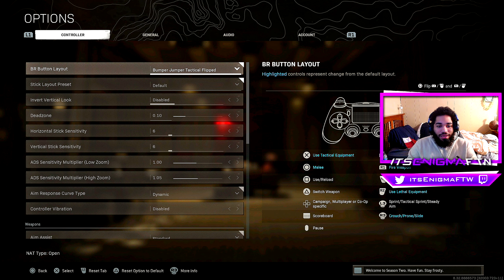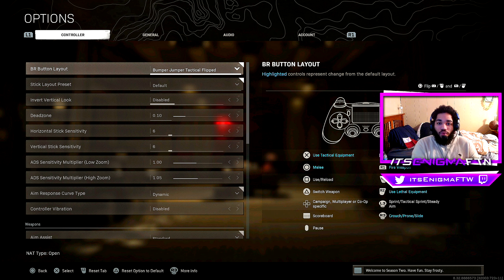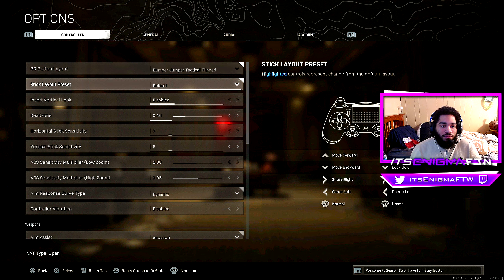With Bumper Jumper Tactical Flip, you jump with the L2 button — or the left trigger on Xbox — and it makes a huge difference because you maintain control of your weapon. Your thumb never leaves the right analog stick. You have to jump-shot in almost every single gunfight, so Bumper Jumper is definitely the way to go for Warzone.